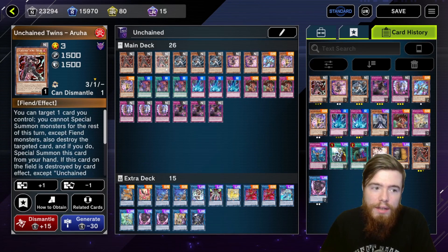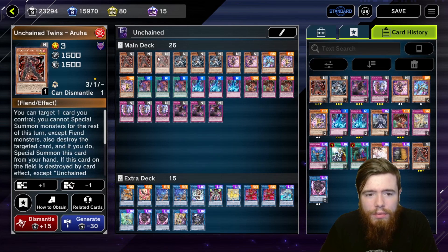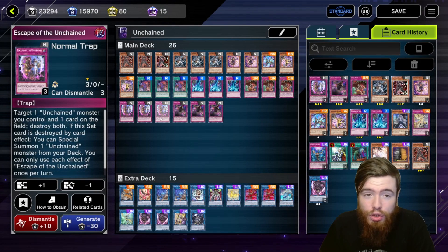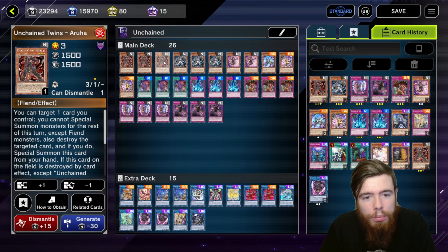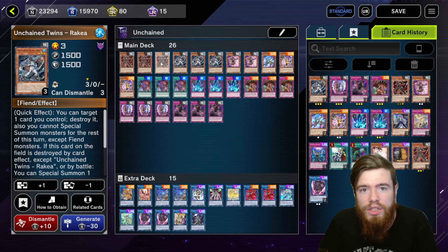Ideally if you have the red twin you want one of your trap cards in hand, pop it, and special summon to the field. Rakia is similar — it doesn't get the special summon, but as a quick effect it can target a card on your field and destroy it. It seems weaker on your turn, but on your opponent's turn when you need to use Trap Trick for one of your Unchained trap cards, Rakia has a lot more versatility. Both twins at three — both are equally core and important. If you open one of these six and one of your nine trap cards, you're pretty much set.